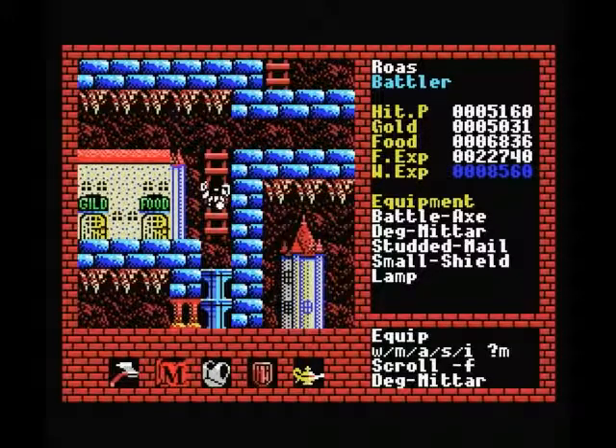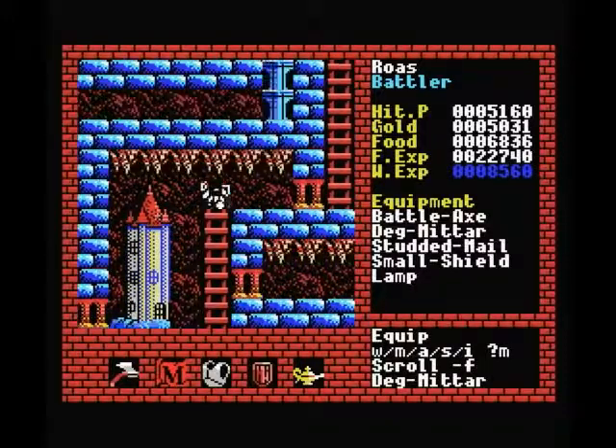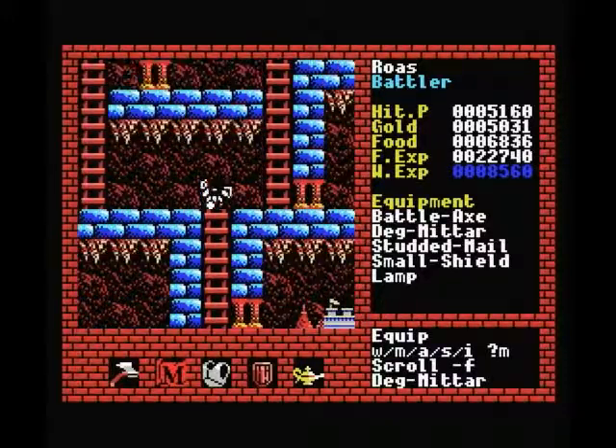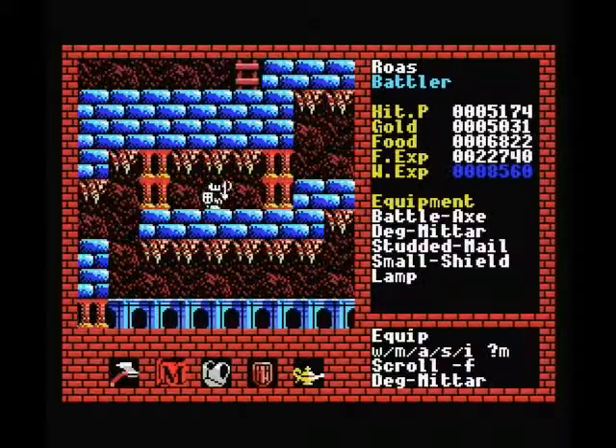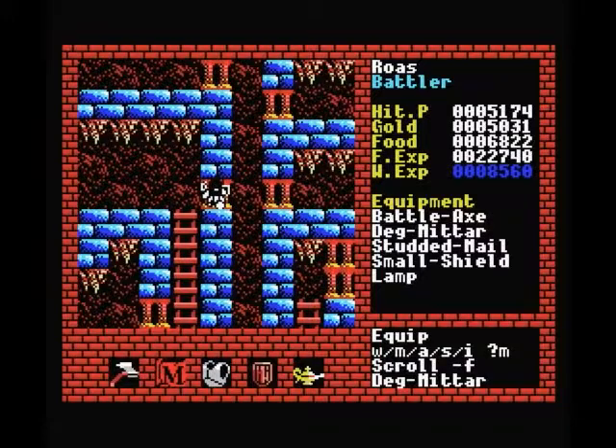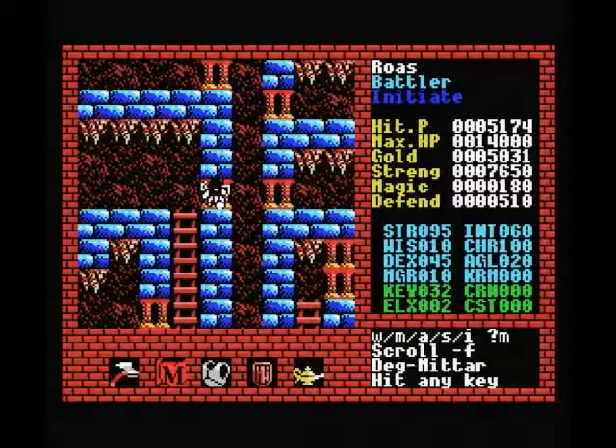I'll show you how the deg mitar spell works in a second, but first let's go back to the king to get our level up. The reason why I'm going all the way back to the king instead of just going to a temple is because I was looking at my statistics and I've kind of neglected to upgrade agility so far. I've been focusing on strength, on magic resistance, on other stuff, which is also important. But from level 3 onwards monsters are going to get a little bit harder to hit, so higher agility is going to help us to keep being effective with our axe or sword or whatever we're going to be using by then.